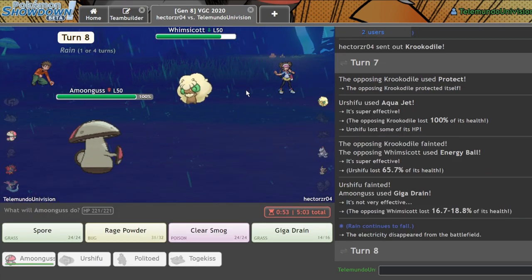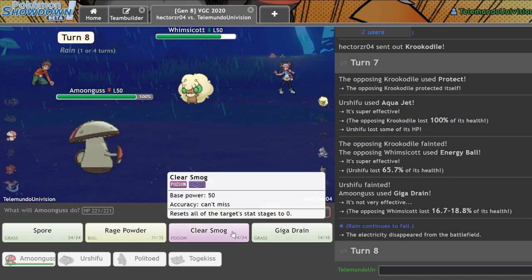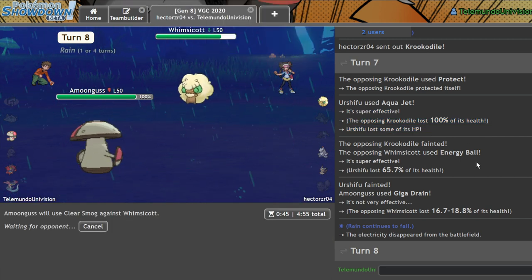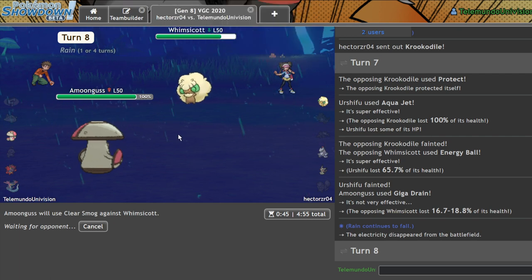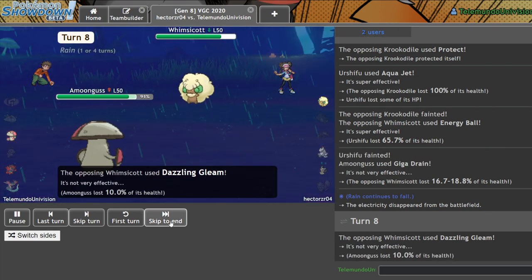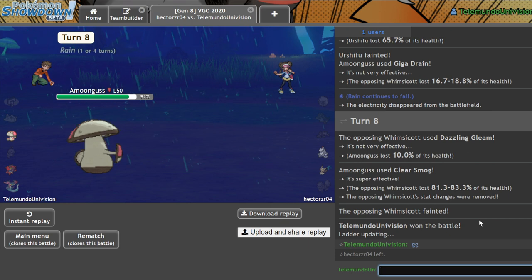Yikes. I'm really glad for that ability — that is busted. I actually completely forgot we had that ability. Clear Smog. Good game, man. Clear Smog — dude, that's so busted. I actually thought I lost right there, and then I'm like, wait — it doesn't matter if he protects. I win. GG, man. This mon's busted. He's actually busted.